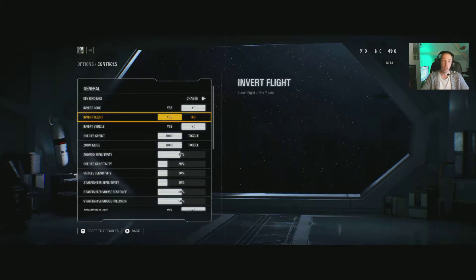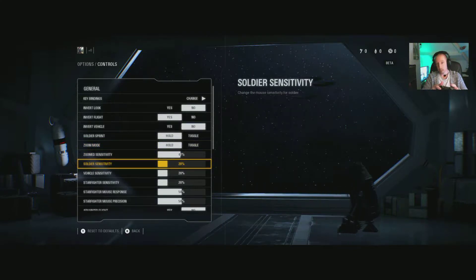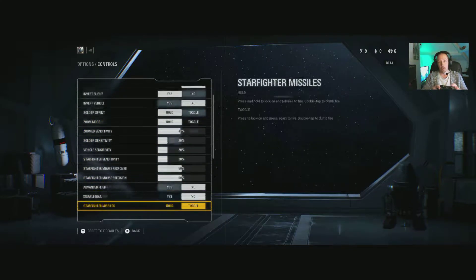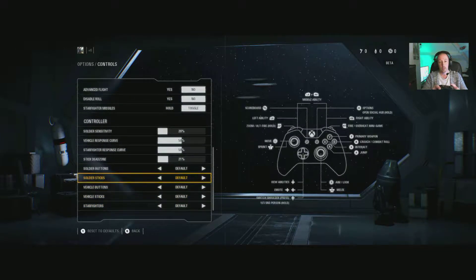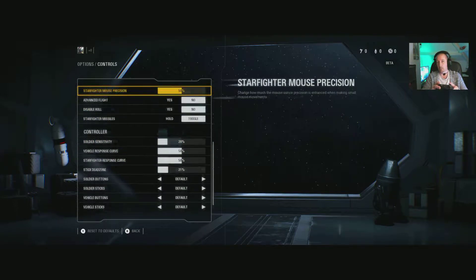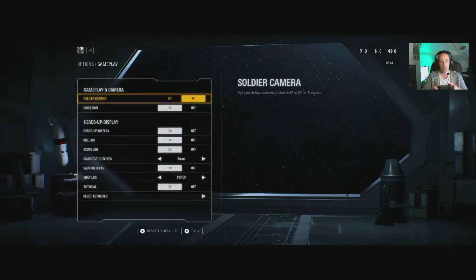We've got all your key bindings here — it's switched over to controller. Invert flight yes/no are your options; feel free to pause the video to look at these in detail. It's pretty standard to be honest, it's not a really complicated game to control. The flight, for example, is nothing like Elite — no pressing and holding more than one button to do things. This is very straightforward. Under Controls you've got Gameplay as an option: first person or third person.